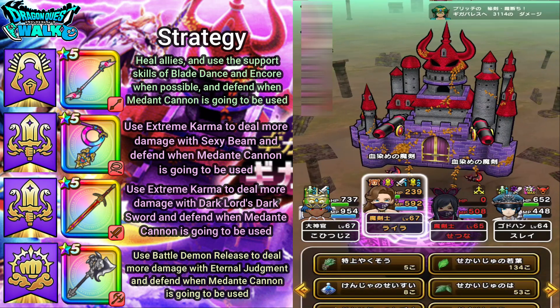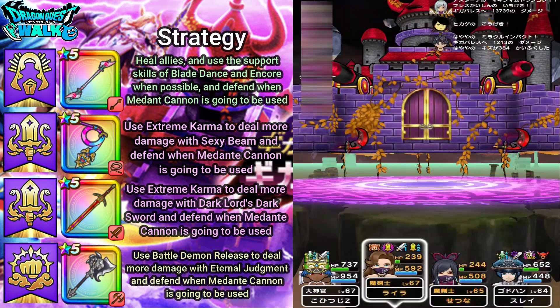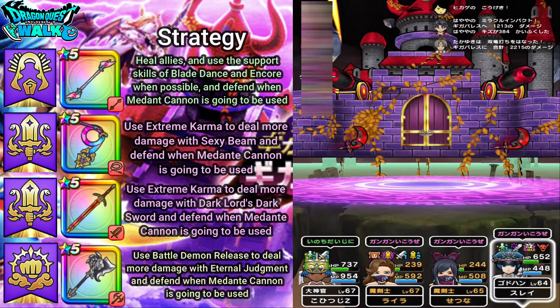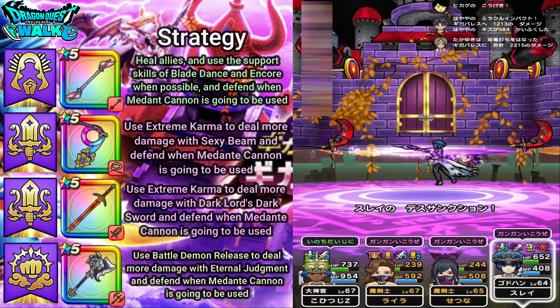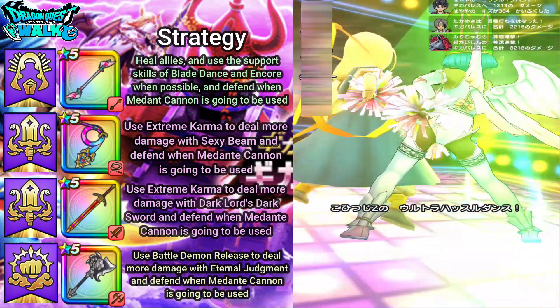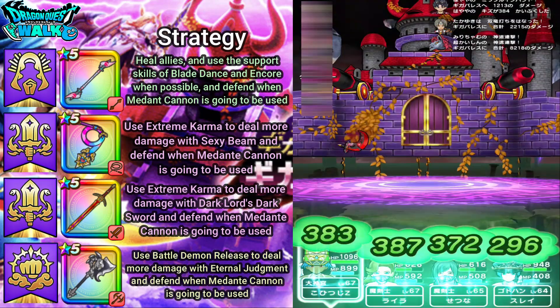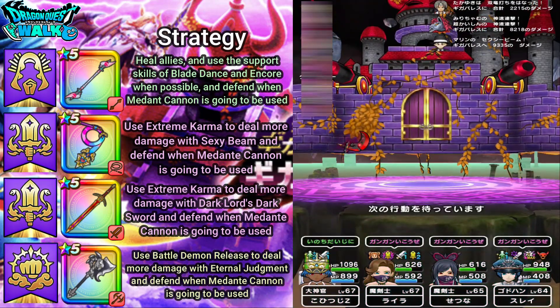Got a Shadow Weave there. I'll go ahead and revive this character. Got an Instant Death on one of the Bloodstained Demon Swords, and a Charm on the other Bloodstained Demon Sword.